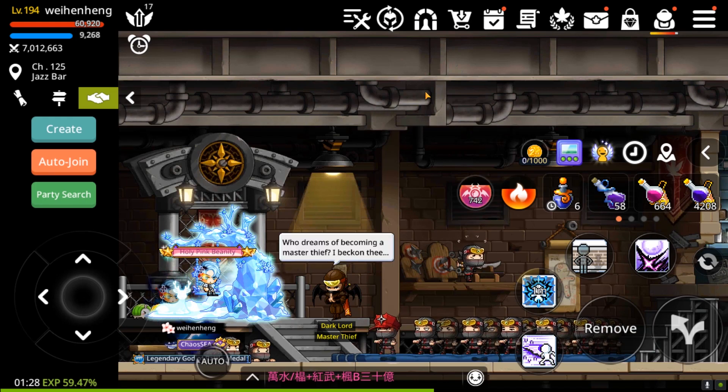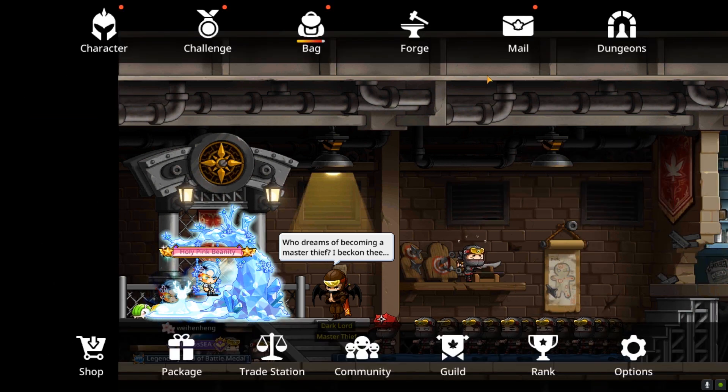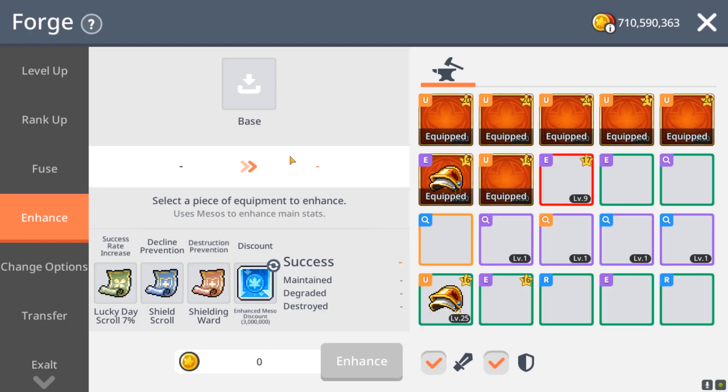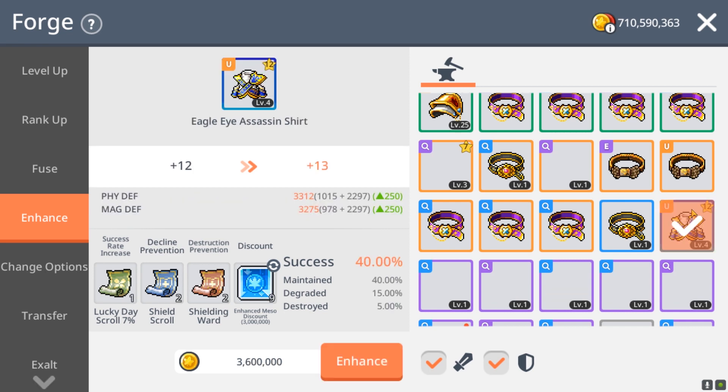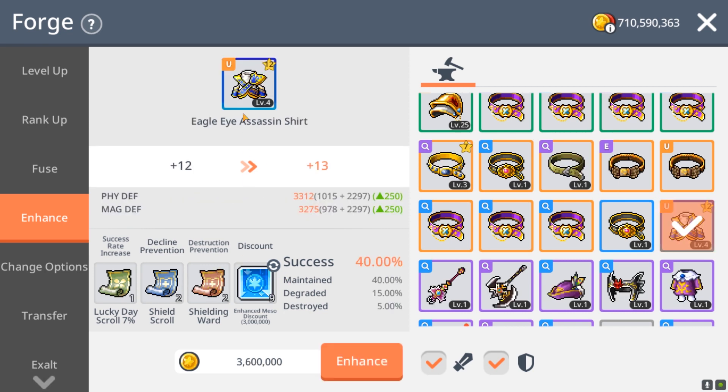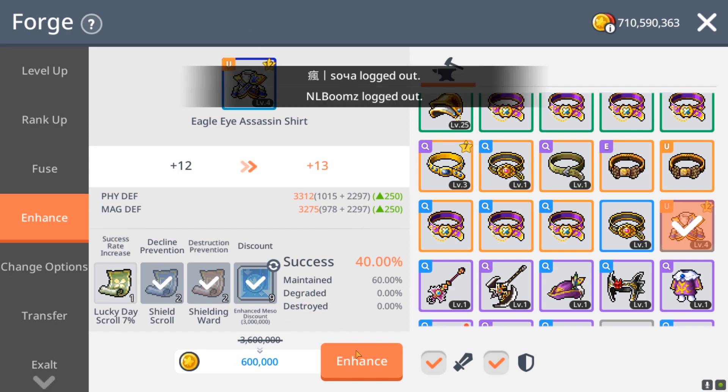Welcome back to another video. Today is going to be my 16th necro attempt, and hopefully I'll get my necro. But to start off, I actually want to do an enhancement on just one of my items — my Fafnir top. I have some scrolls here and I want to enhance it to see if it becomes usable straight away when it gets the emblem.